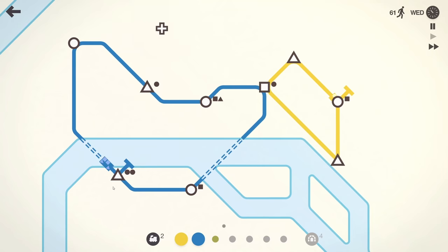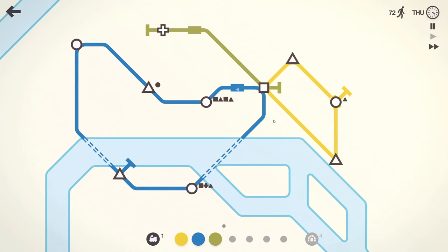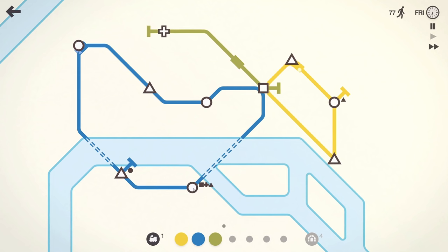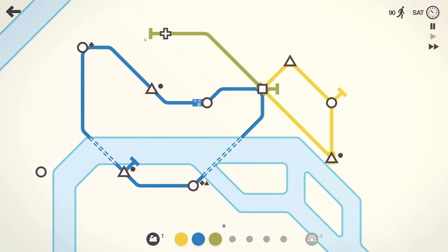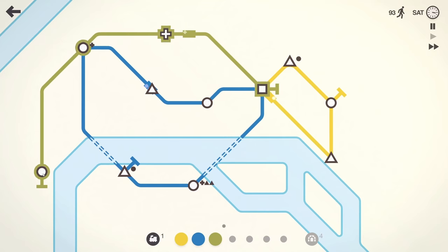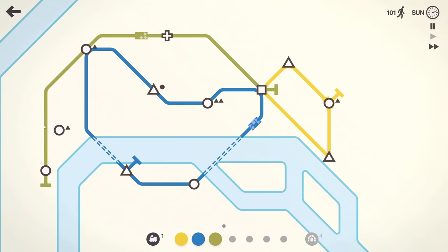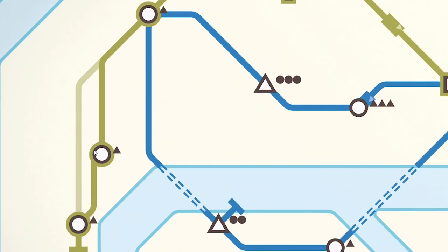Look out - we've got another shape up here, a quite rare shape. I'm going to do a new line straight to the square station. There's a plus or cross waiting at the circle station on the blue line, so it'll be taken to the square where the green train picks it up. I'm going to route the green one around because there's a plus there, though I really don't want so many circles on this side of the screen.